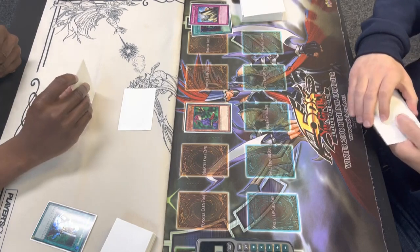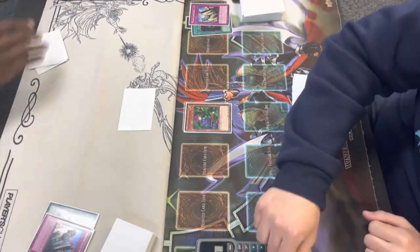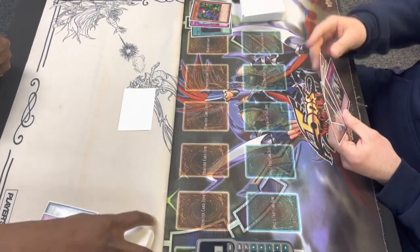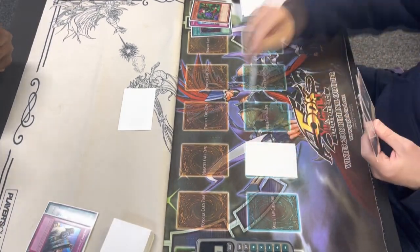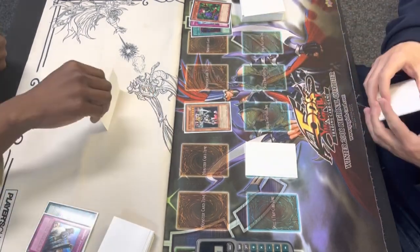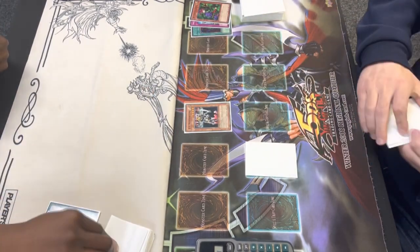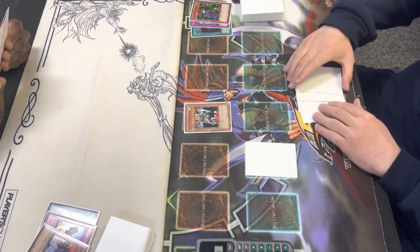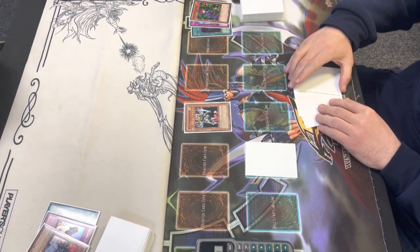Before we had the Yu-Gi-Oh! trading card game, there was merely Yu-Gi-Oh! Game King, a weekly series on Shonen Jump about a boy and his pharaoh who challenges various evildoers to varied games. Originally they played several different games — board games, dice games, gambling. Eventually, Kazuki Takahashi, its creator, God rest his soul, decided he wanted to put Magic: the Gathering as one of the games that was played.